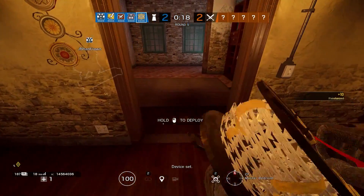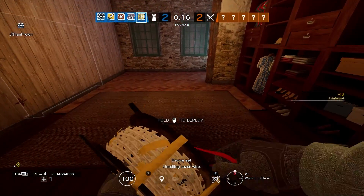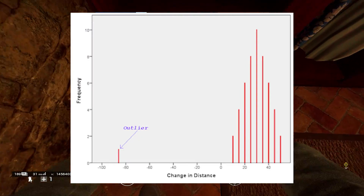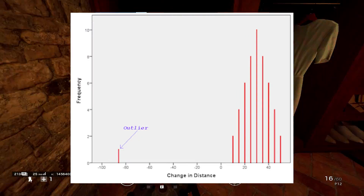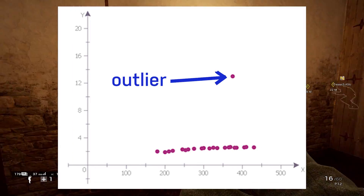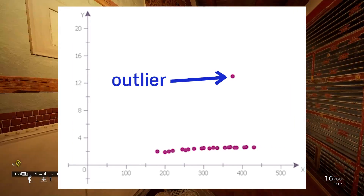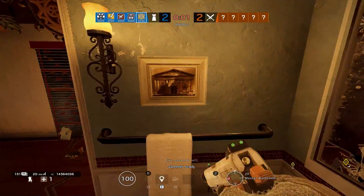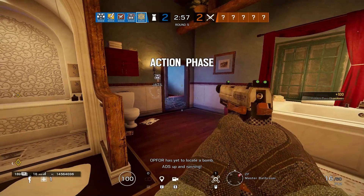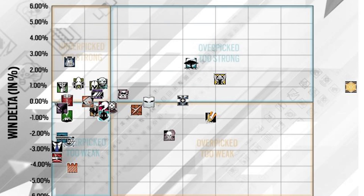That data point deviates strongly from the rest of the data points collected — in our case, the pick rates of all defenders. It deviates so strongly that it unfairly skews the data collection to the point that it becomes incapable of representing the whole distribution fairly. In plain English, it's so bad that you can't logically draw any conclusions — other than that it is basically the scientific equivalent of a bruh moment.